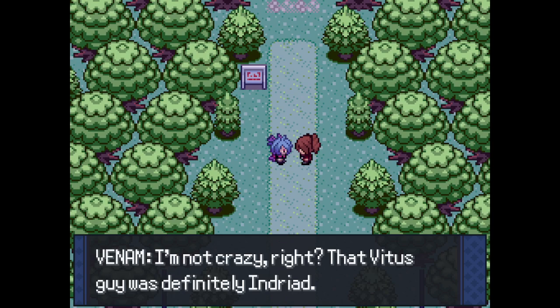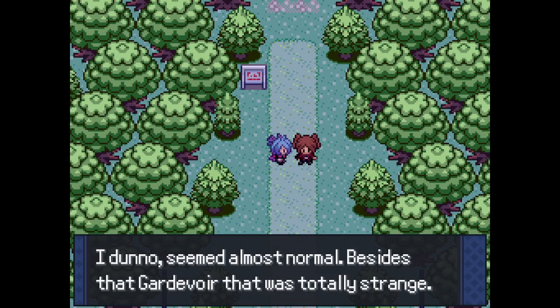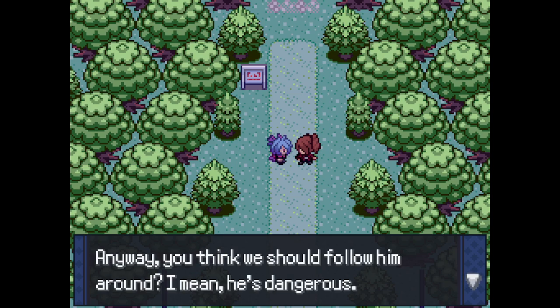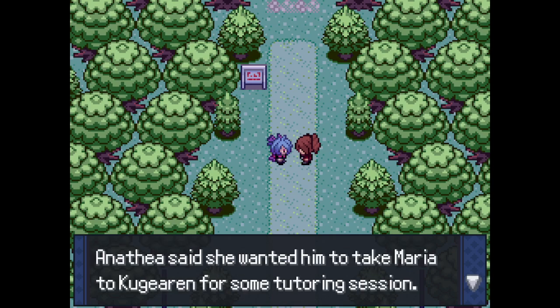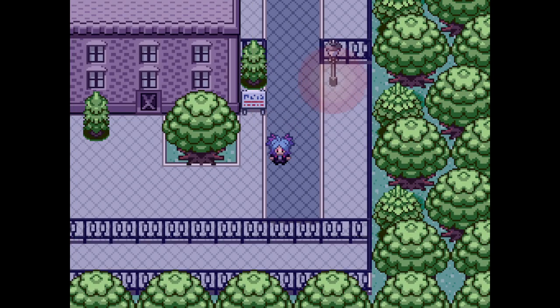'That Vitus guy was definitely in Dread. Remember the guy who tried to kill us? He's walking around in this time.' 'Something's bothering me though - he wasn't acting like the guy we knew, he seemed almost normal. Besides that Gardevoir - the color was different, it wasn't shiny or anything, it just exuded evil.' 'You think we should follow him around? He's dangerous - care to be my partner in crime?' 'Hell yes - we're gonna make sure this guy doesn't do anything shady. Anitha said she wanted him to take Maria to Kugurn for tutoring at someone named Katsu's place.'